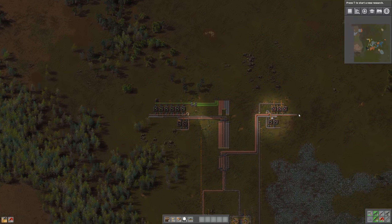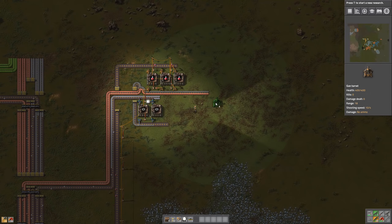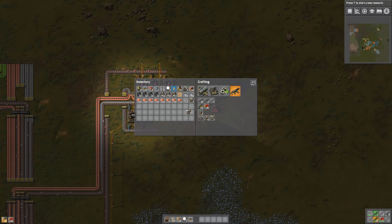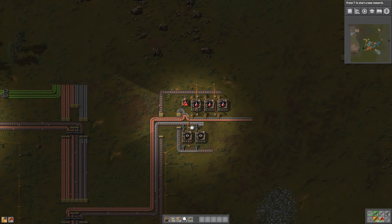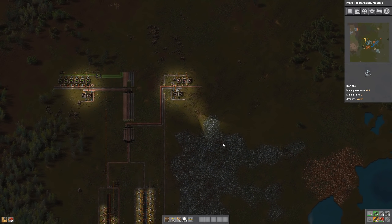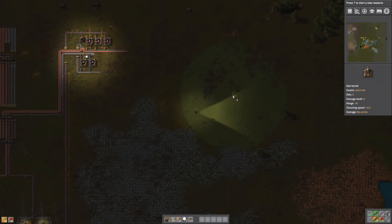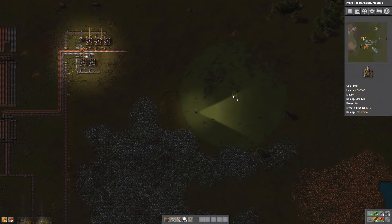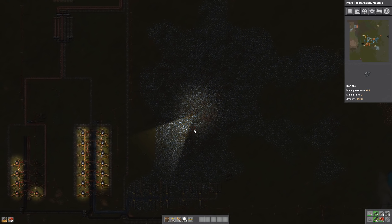And we also want to defend our red pots. So let's put one right around here. Give it some ammo. So now we have pretty much anything defended. Maybe we can put some extra turrets out here. They'll start having those ammo signals if they run out of ammo, and then we'll just have to run out and reload them.